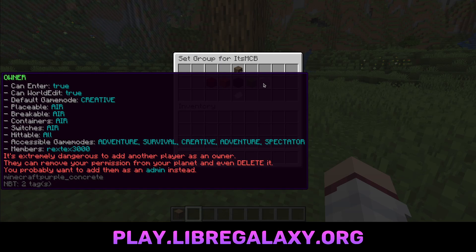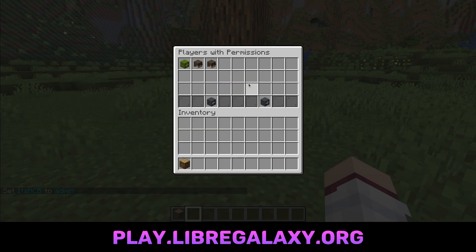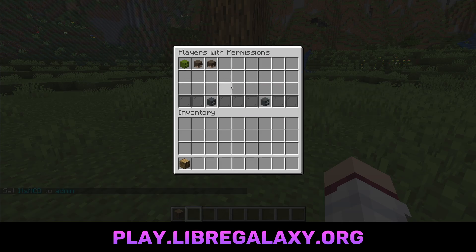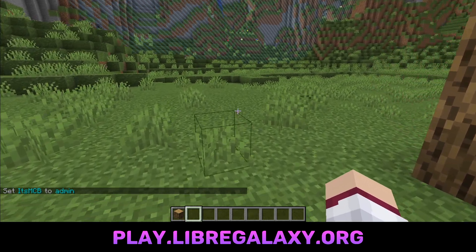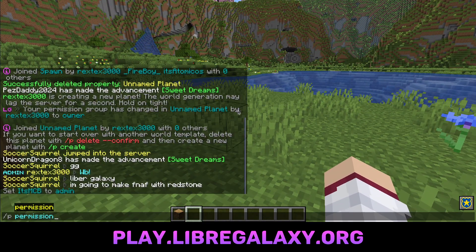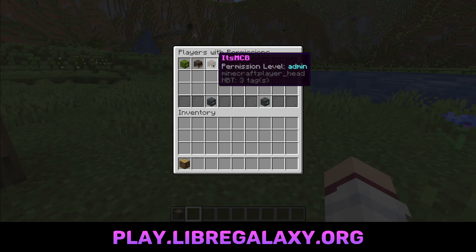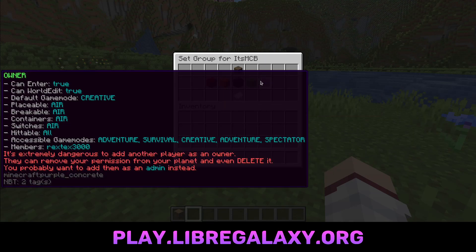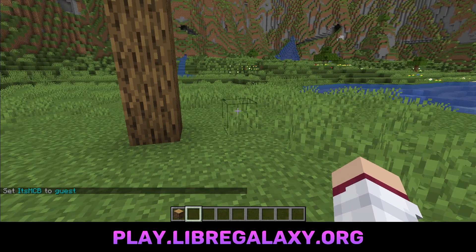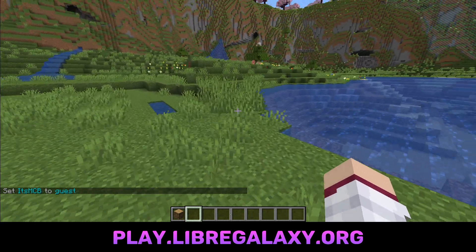So let's give my alt account admin. Then you can see it's both of my accounts here, and it brings up this menu. If I go in — let's say I'm good with this — and then actually, I want to remove itsmcb. I can actually just do P permission, then go in and click the name, and go and click on guest. Then completely removed.